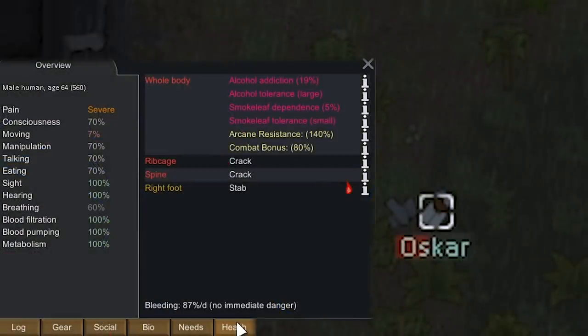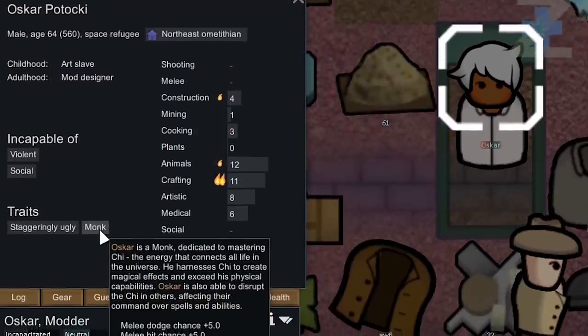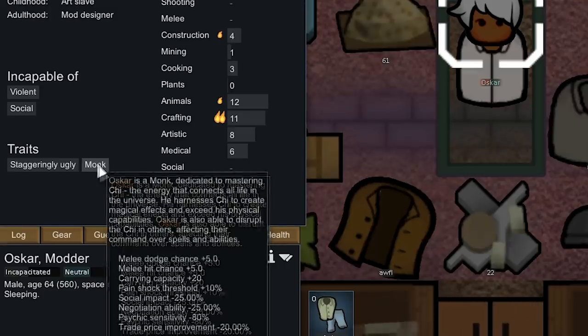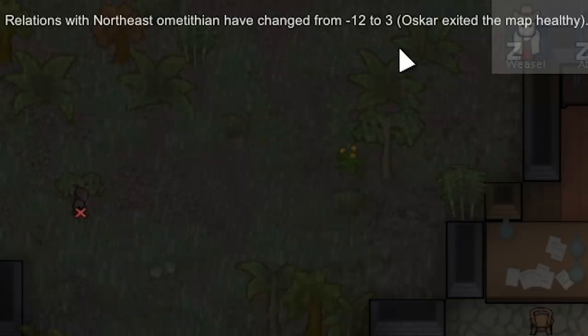We had a transport pod crash where Oscar — who wasn't even really injured that bad, just had a kraken on his ribcage spine and a stab on his foot and wasn't even bleeding that bad — so we were able to easily rescue him. The main thing is he's got alcohol addiction, a bunch of tolerance to it, smoke leaf dependence, intolerance. This dude is just an absolute mess. On top of the fact he's the stereotypical drunken monk, and he is incapable of violence. He's good at animals and crafting though. He's part of the Northeast Omitithian, which are the guys we're going to trade with right now. If he joins us on his own free will that'd be cool, but if not we're just gonna let him go, and that's gonna increase relations with the Northeast Omitithian. We're at negative 12 with them, and Oscar exited the map healthily — we're back up to 3 relation with the Northeast Omitithian. I don't believe we want to piss those guys off; I think they're pretty advanced.